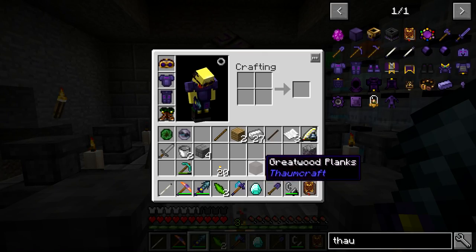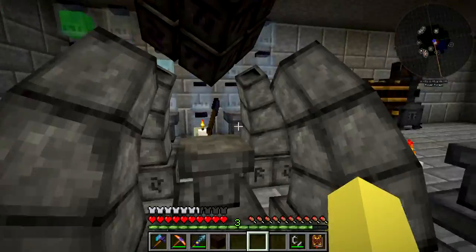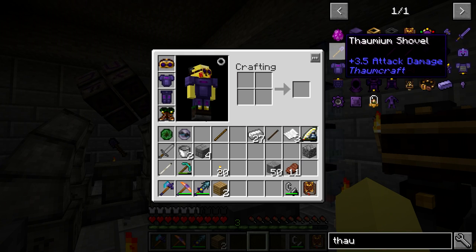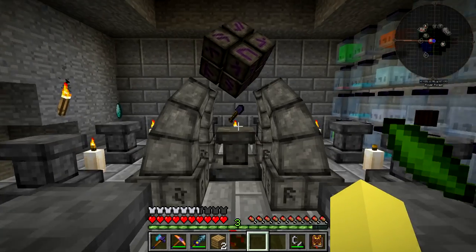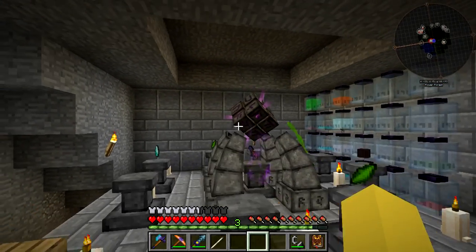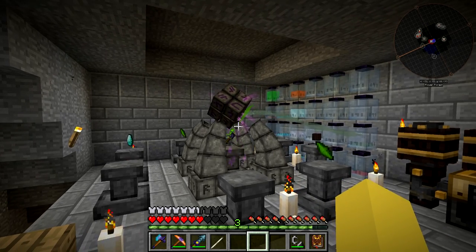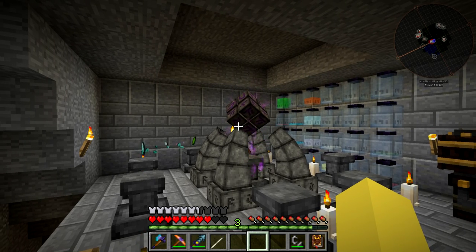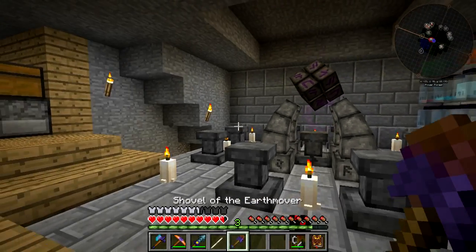We're going to do the last one now - the shovel. I actually don't know specifically what the shovel does, I just thought if we're doing all the others we should do it too. It needs terra and fabrico Essentia, which we easily have. Starting it up - I keep throwing the staff out of my hotbar. Ouch, I got shocked by the infusion altar this time and it hurt a lot more than last time. Once this is done we can take a look at the effect. There we go - the Shovel of the Earth Mover.